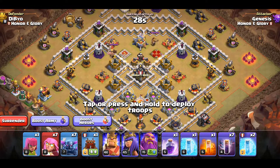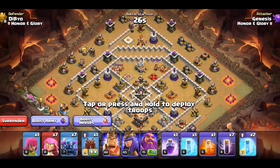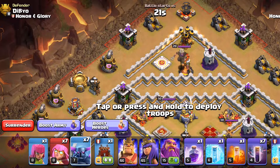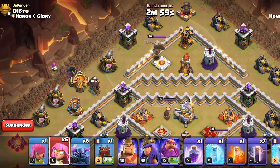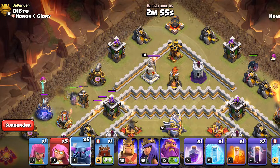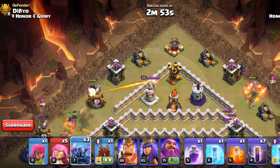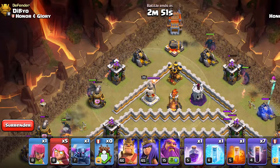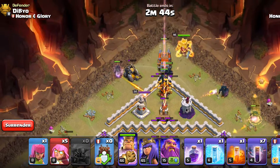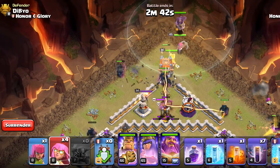First we will start with PEKKA Smash into Super Archers. It looks kind of overwhelming but it is pretty simple. We will start with making a funnel on both sides by sacrificing one PEKKA and one Super Archer on both sides. Then we will collapse all the PEKKAs towards the middle and make them a path with our Log Launcher. Of course we will deploy all the remaining heroes and then all the remaining Super Archers.